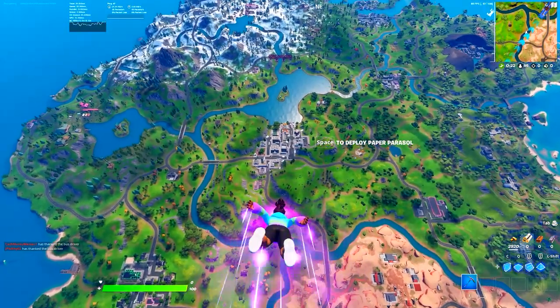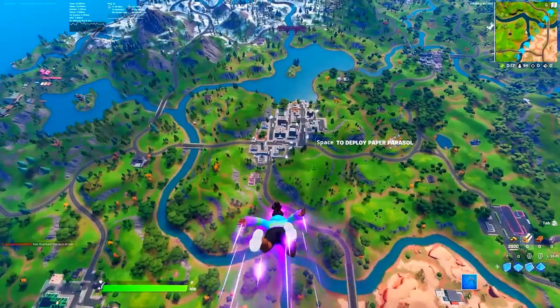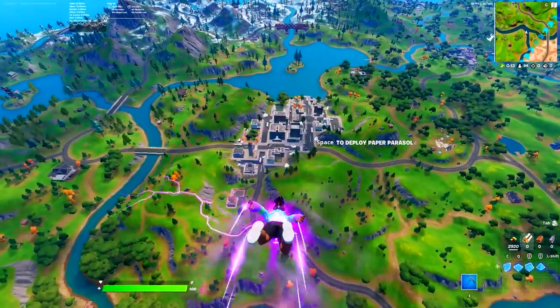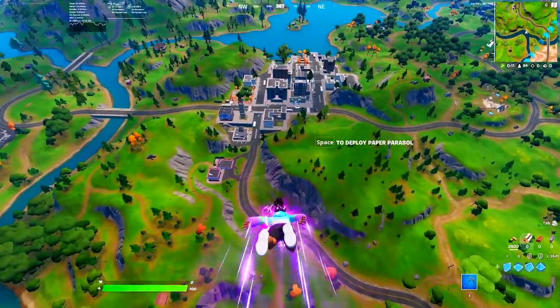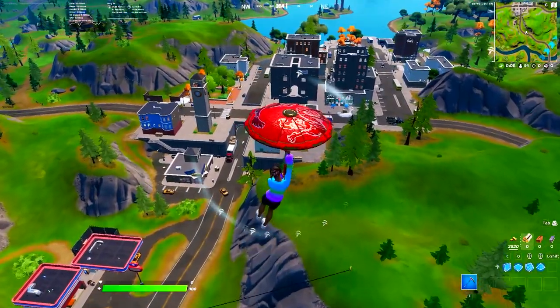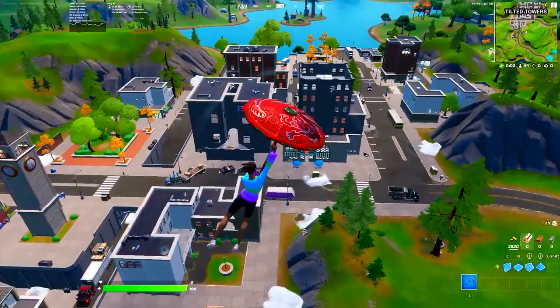Ladies and gentlemen, there it is right there — Tilted Towers in the prime. And it kind of resembles the old Fortnite map where Loot Lake used to be right there, right next to Tilted. So we're gonna check it out. Let's hope they didn't change too much. It doesn't look like they changed a lot.